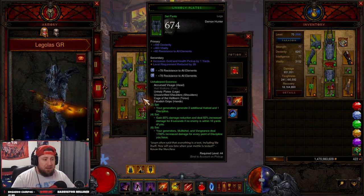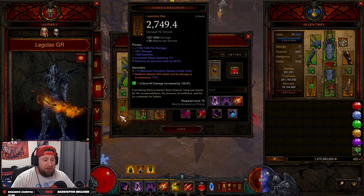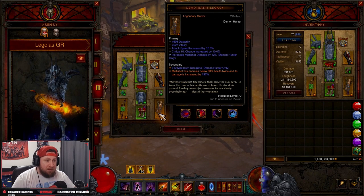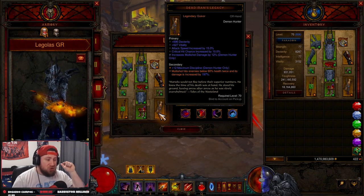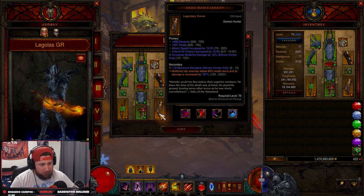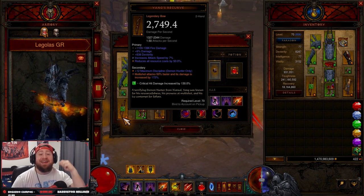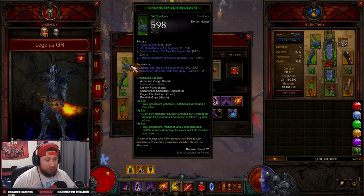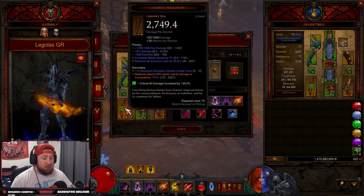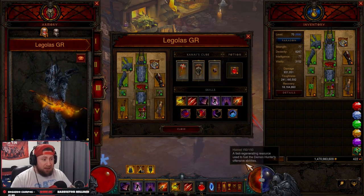Pants want Dex, Vit, All Resist. Boots want Dex, Vit, All Resist, and Multi-Shot damage. Dead Man's Legacy wants Dex, Attack Speed, Crit Chance, Resource Cost Reduction, Multi-Shot damage — not Vitality — and 12 maximum Discipline in the secondary. Yang's Recurve wants Fire damage, Dex, Attack Speed, Resource Cost Reduction, and also 12 maximum Discipline in the secondary. These three items are the critical pieces for stacking Discipline as high as possible.